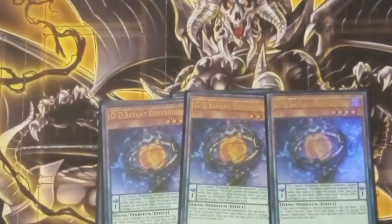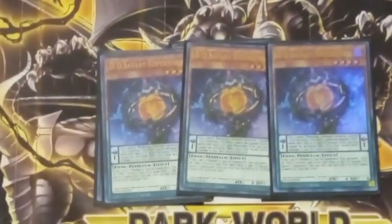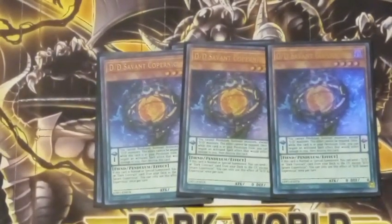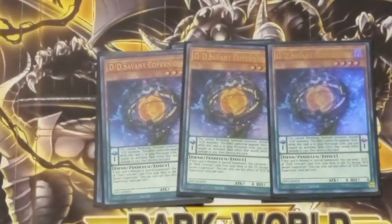Copernicus is a level 4, which does come up with plays for the extra deck. Whenever Copernicus is summoned, you can send a DD or Dark Contract card from your deck to your graveyard. There are different combos where you'll end up sending either a DD card or a Dark Contract, depending on what combo you're playing. Copernicus and Kepler both have 0 attack, so don't plan on attacking with them.